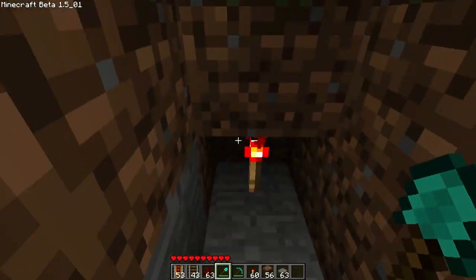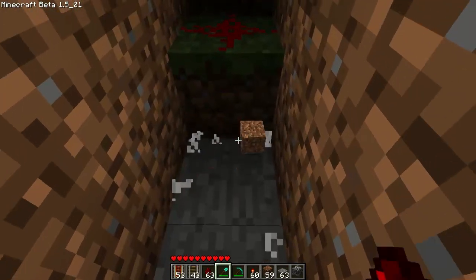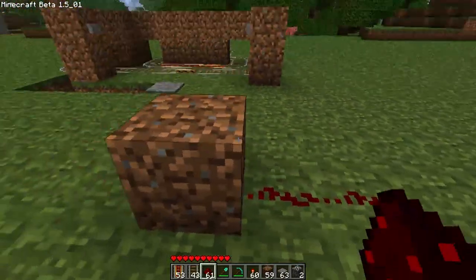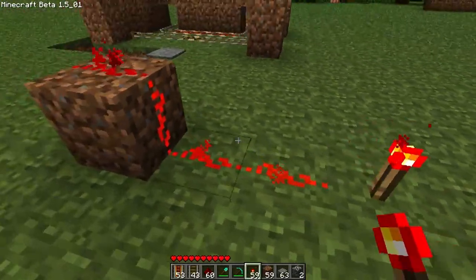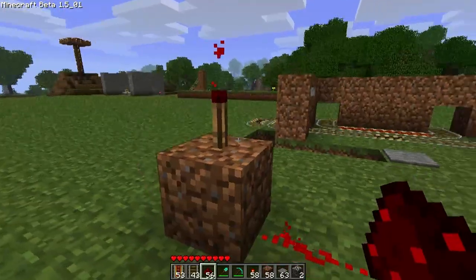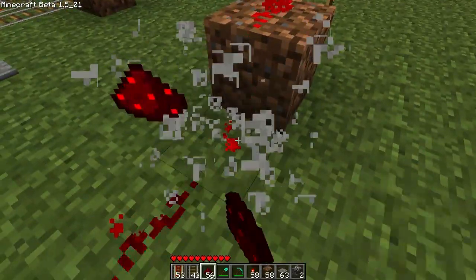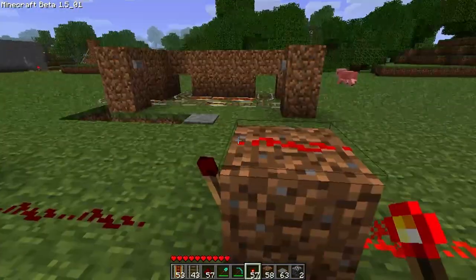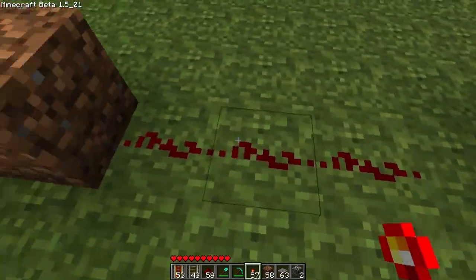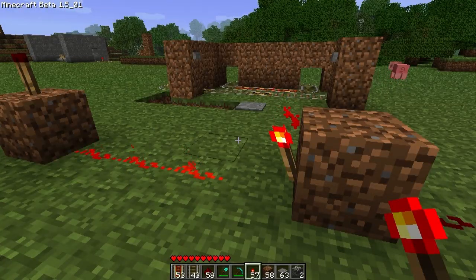So what we need to do is have this torch turned off by default. To do that, we need to create an inverter. An inverter is a very simple thing used in quite a lot of things in Minecraft. Say we have this powered on, but on this side we want this torch on as well. If we connect the redstone, that torch will power off. To keep the torch on, we create an inverter by placing a block, putting redstone on one side, and another torch on the other side. Because the first torch powers the block, the second torch turns off; because the second torch is off, the output torch stays on. It just inverts current from either on to off, or off to on.